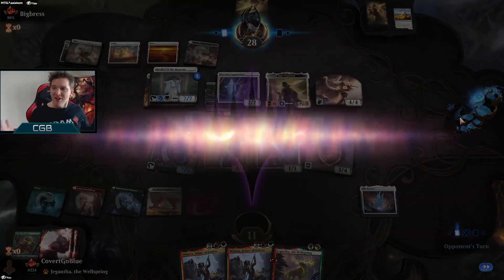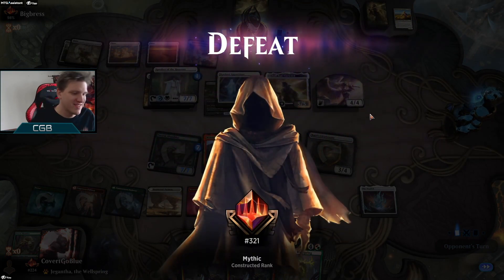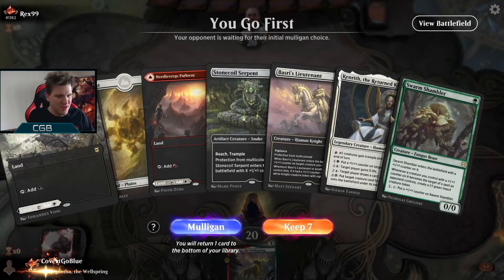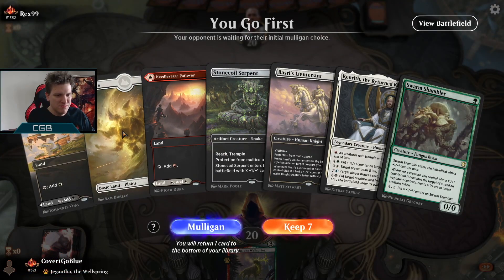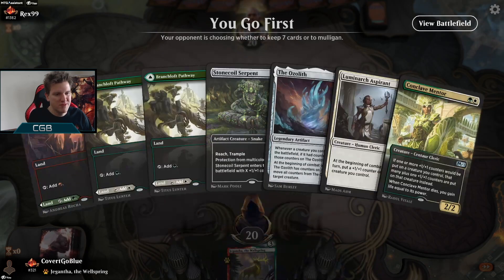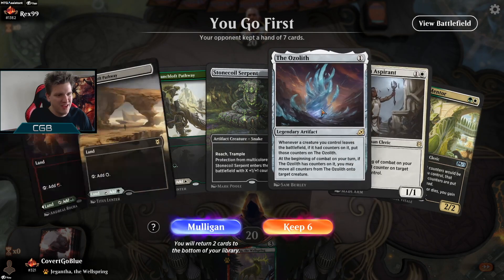Can I go first? That's all I needed — that's the only difference in that game. Do we have all our colors? We don't have green. And I go first — what a cruel trap. The Ozolith, easy bottom I think.